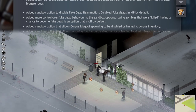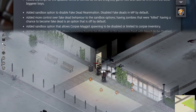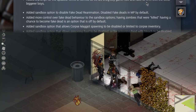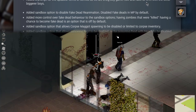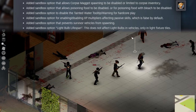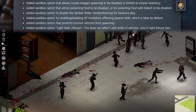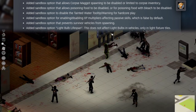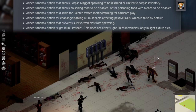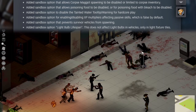For the faint of heart, they've added a sandbox option to disable the fake dead reanimation — and if you want to know more about that, I'll have it linked in the description. By default these are disabled in multiplayer. Thank God. And they've added a lot more sandbox options, like corpse maggot spawning being disabled or limited to corpse inventory, and an option that disables poisoning food, which would have helped Spoodle a lot.